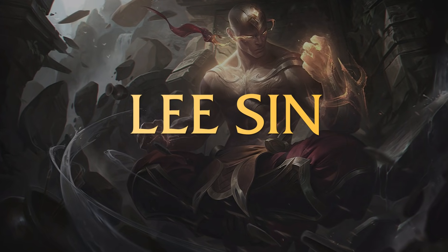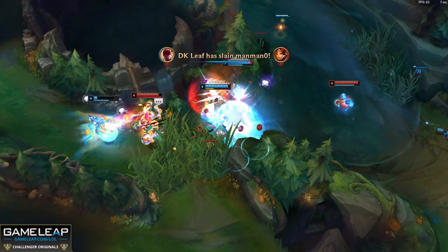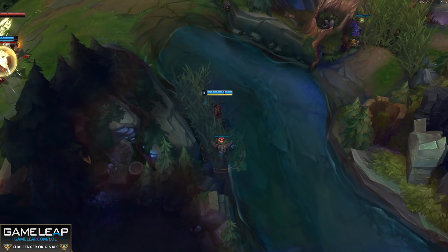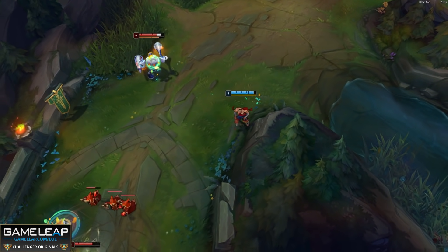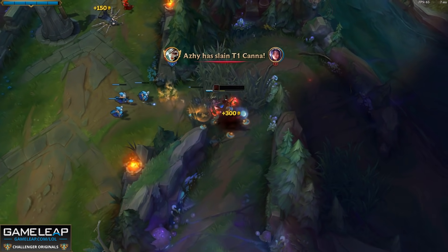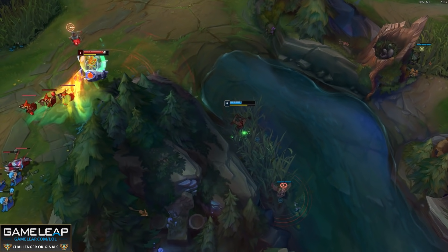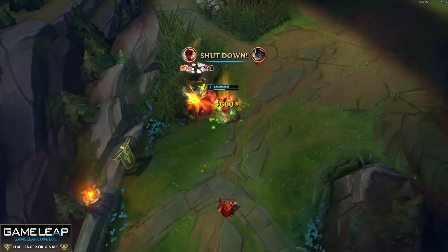Coming in at number 2 is Lee Sin. A bit like Fiora with Goredrinker — you still do a ridiculous amount of damage, but what Goredrinker gives you is ability haste and HP, so not only do you have that sustain from its stats and the active, you also have the damage to one-shot people. With Conqueror, it's so easy to stack, so your healing is insane. Lee is just one of the best all-around junglers. And think about those mid laners — LeBlanc and Malzahar — most mages are pretty strong at the moment, even new ones like Cassiopeia and Syndra who've been buffed. These are the scariest mid-jungle duos. If LeBlanc lands her chain and Lee Sin is there, that's it — easy kill and the game ends. Lee Sin comes in at number 2.